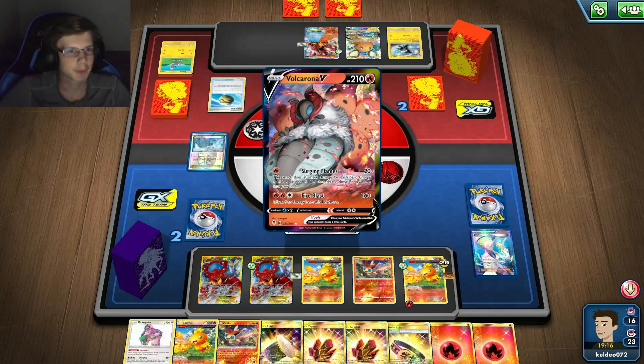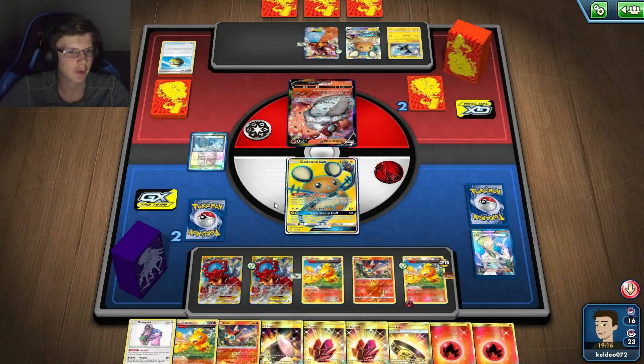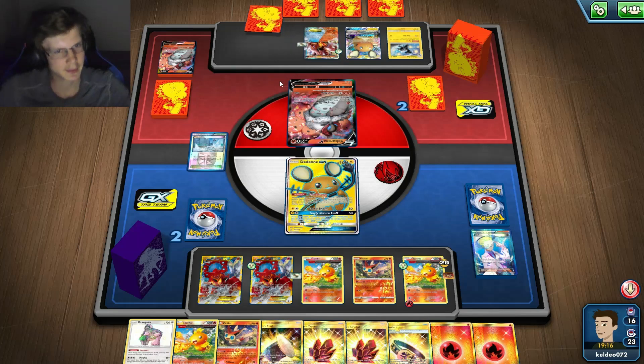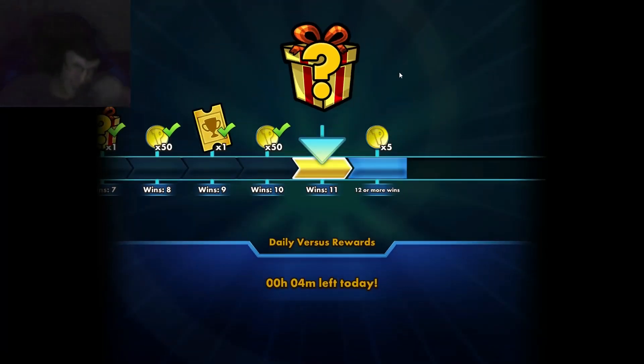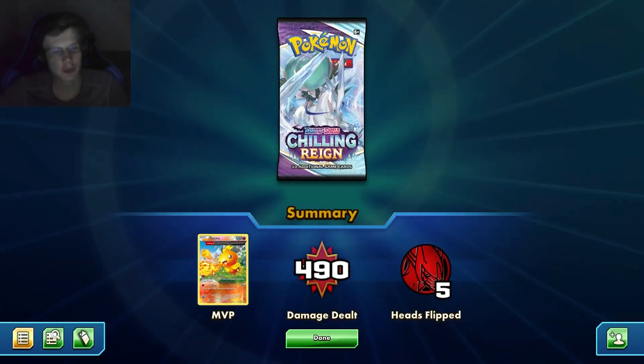Kind of an awkward game honestly — because of that start where I had to give up that Jirachi. He had no other way to do that. Unless he got the biggest whiff ever. This game's over — what? He actually whiffed! I can't believe it. A Volcarona deck actually whiffed — I can't believe it.